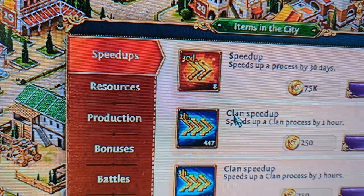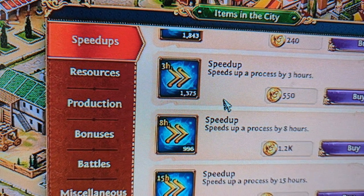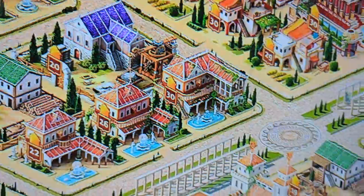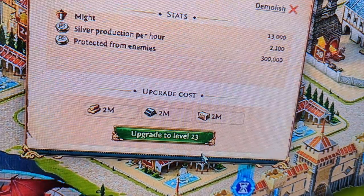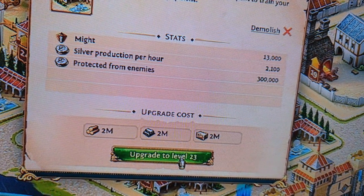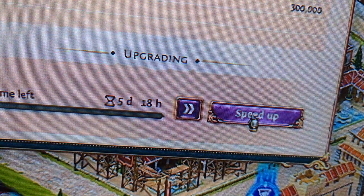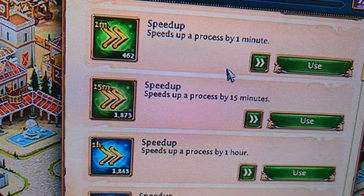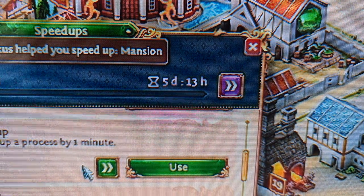Here's the way I speed up my processes. Anytime I have anything going on I always start with the lower speed ups. Most people think you start high and work your way low — let me show you an example. We're going to go through and upgrade one of our buildings — the mansion — because I want to get it up to level 24. It needs two million lumber, two million iron, and two million stone. First, hit the help button so your clan mates can help you out. Now I'm going to speed this up myself. I have five days and 13 hours. If I use 15-minute ones, for every hour you have four, and each day has 24 hours — that's 96 fifteen-minute speed ups per day.